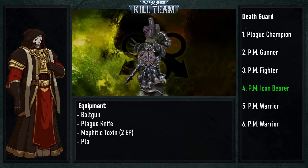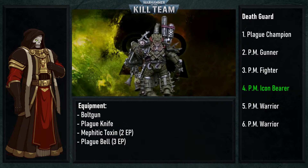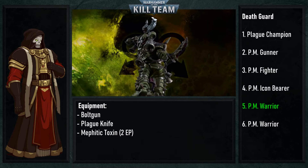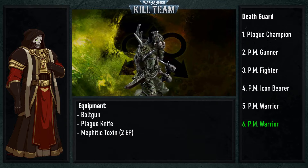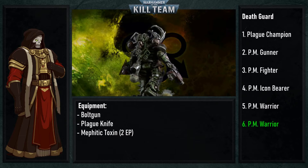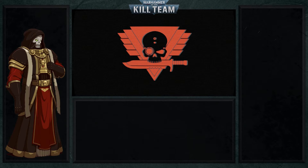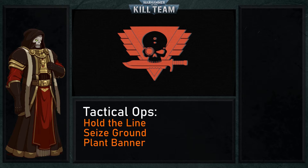Rounding off the list, we have an Icon Bearer with Bolter and mandatory Plague Bell to help keep the team moving at an acceptable pace, and finally two Warriors with Bolt Guns. The addition of an extra Warrior following the Balance Pass has definitely helped the Death Guard with their resilience, and having an extra Bolter makes more bodies more worthwhile, even though they can't take a heavy Bolter like regular Chaos Space Marines. There was no way of taking Seek and Destroy Tactical Ops against Custodes, so Security was chosen: Hold the Line, Seize Ground, and Plant Banner.